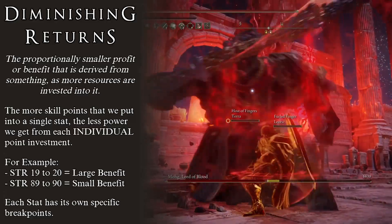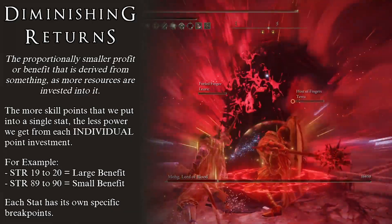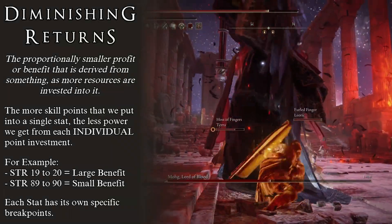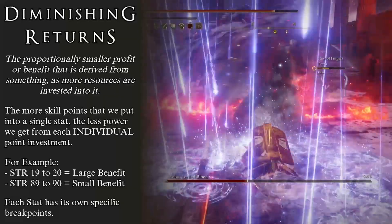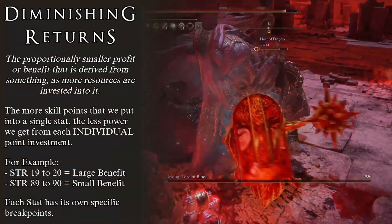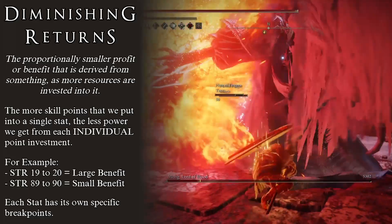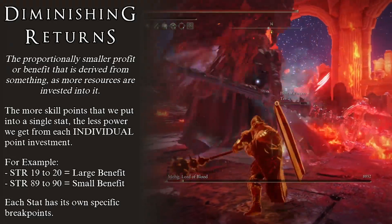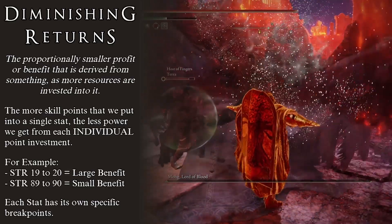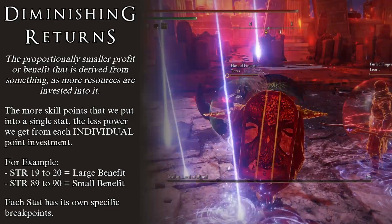Normally you would think that the more we level up a stat, the more we get out of it. Unfortunately, things are not as straightforward. When we focus on a single stat, we get much more benefit from the 20th skill point than we do from the 90th skill point. This is called diminishing returns — the proportionately smaller profit or benefit derived from something as more resources are invested into it. The simple concept is that the higher a stat is, the less we get from each skill point invested.